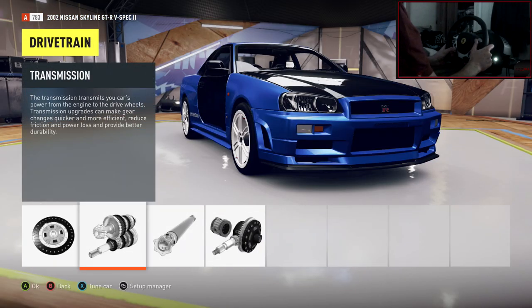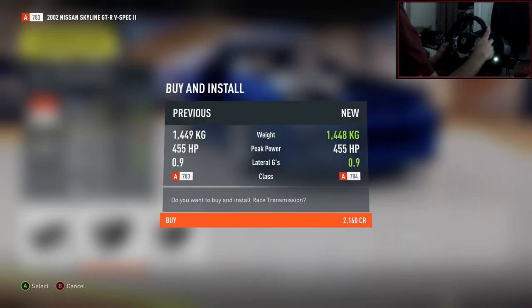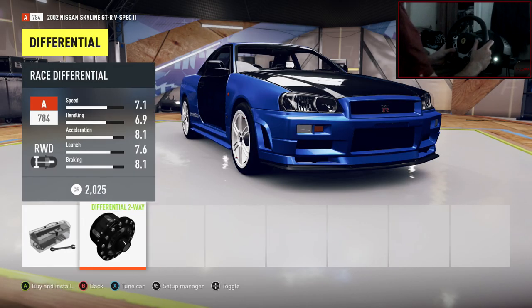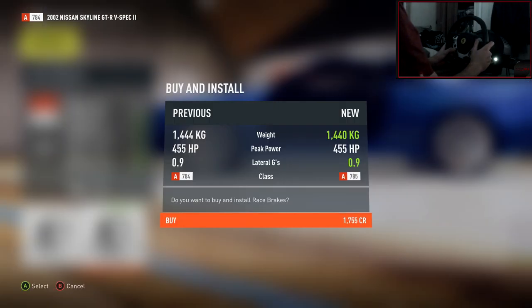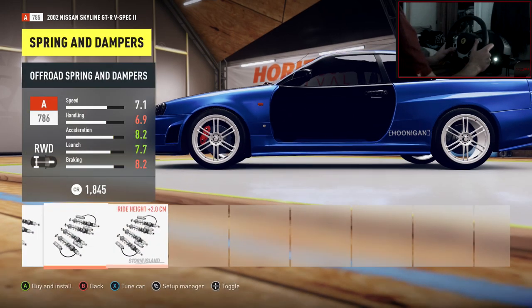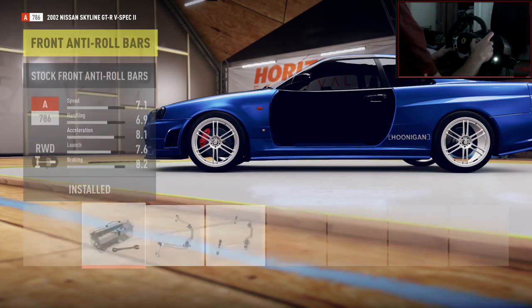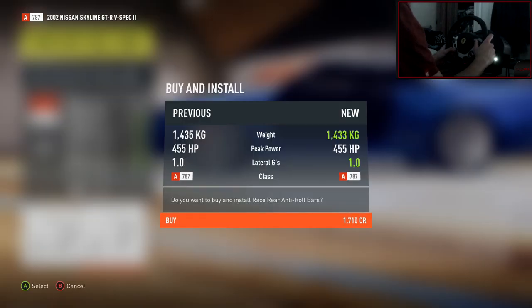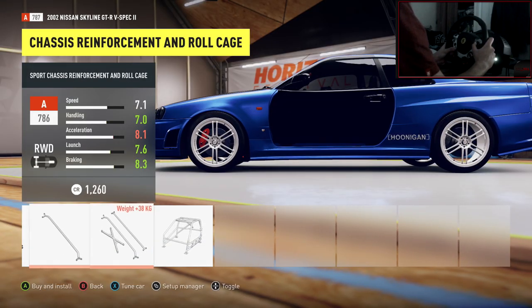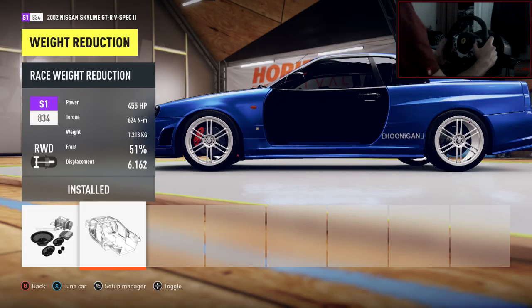Everything in the drivetrain is going to be race — go through and do that. Make sure you don't select the off-road transmission because it kills your car if you're into drifting. I've made that mistake many times — I was trying to tune the car and it wasn't working and I was so confused. You can also accidentally select off-road suspension, so watch out for that. We want the race suspension. That looks absolutely sweet with those rims. Let's put a cage in it — weight reduction, 1200 kilograms.